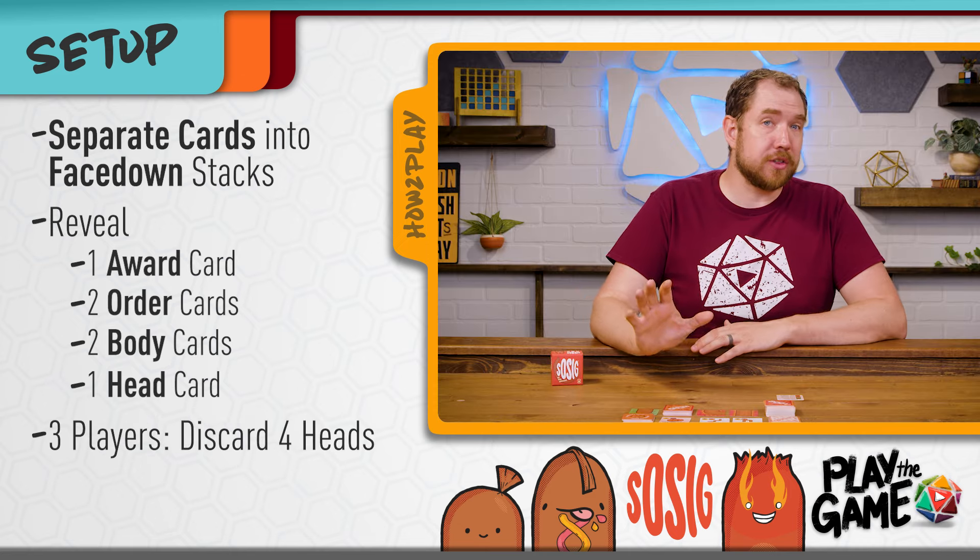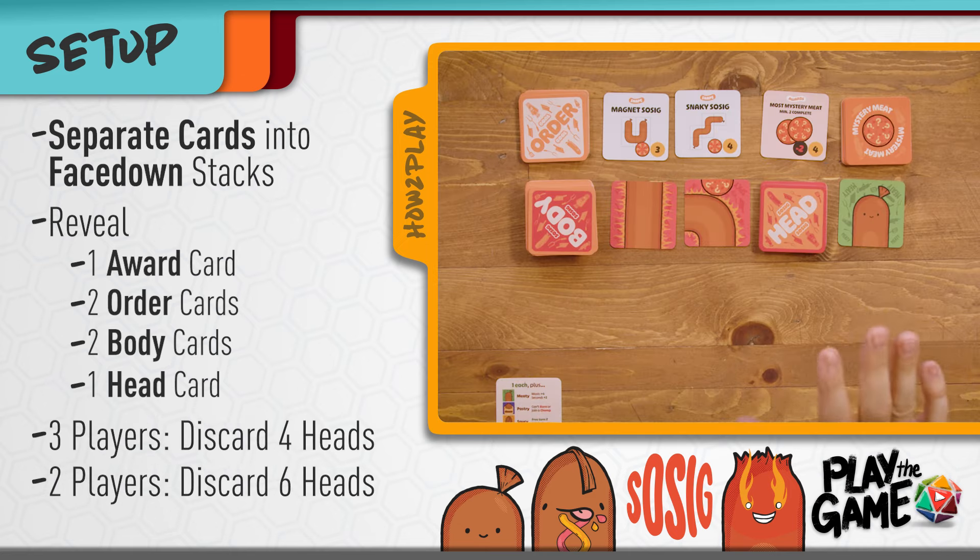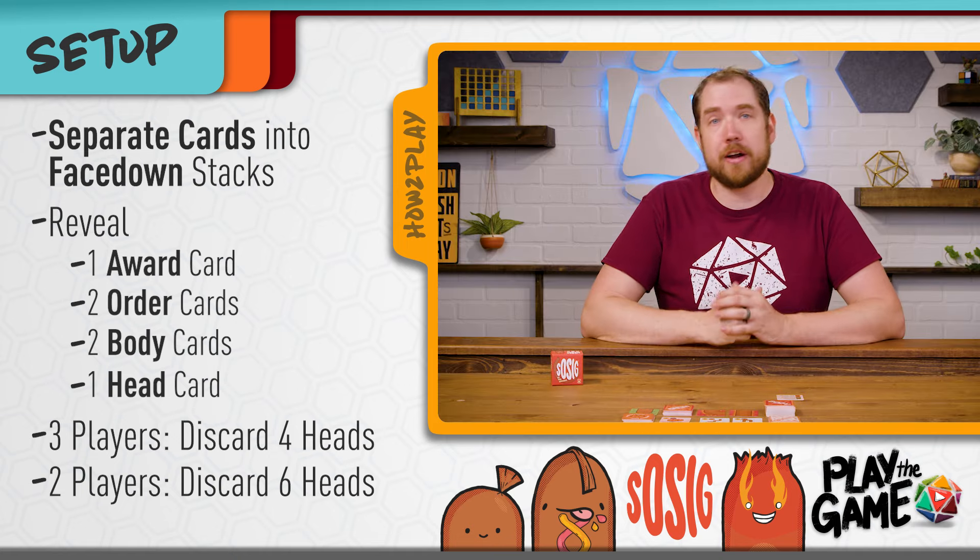For a three-player game, discard the top four cards from the head deck, and for a two-player game, discard the top six cards. With four players, you're going to use the entire deck.